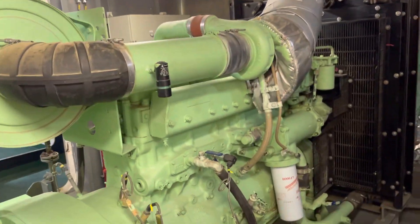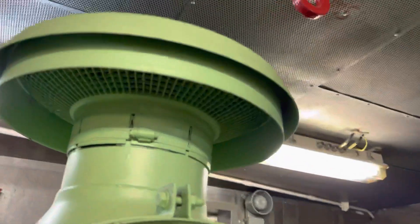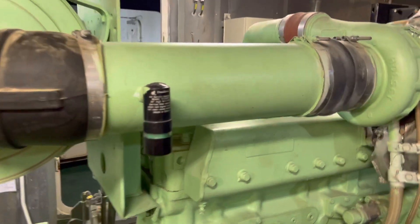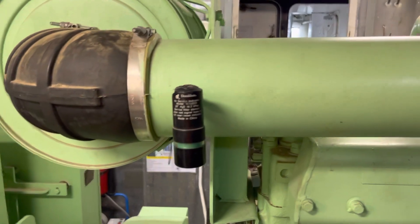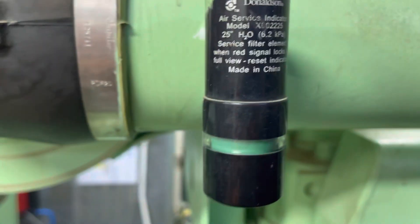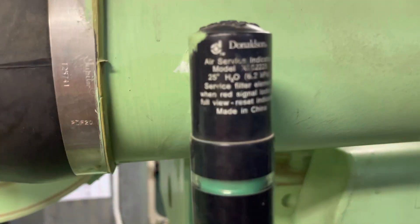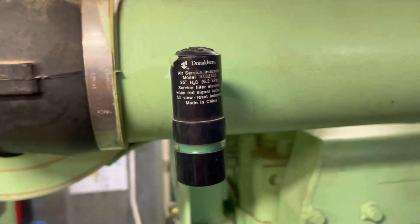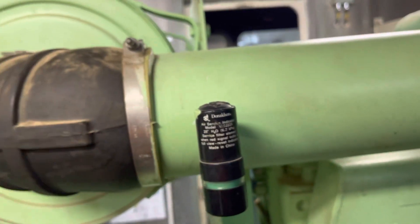This is a turbocharged Cummins engine. This right here is a big type air filter and this is the suction air inside — the air filter is there. This is like an indicator which will show you once your air filter has gone dirty. This is a green indicator which means your filter is still usable; it has not been choked by the dirt. Once it becomes red, that means it's time to change your filter.